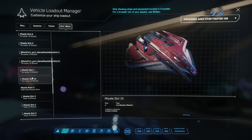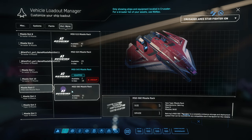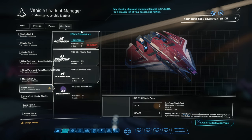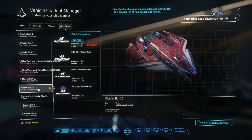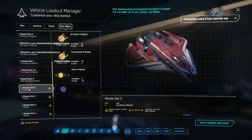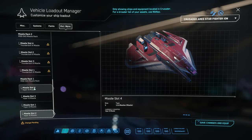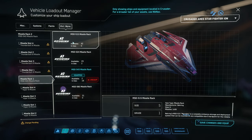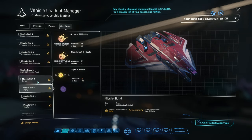So solution one is a very simple and fast solution, if you are able to change those missile racks. For example, for this 543, I can change them to one torpedo — 515. Once you click on that, you can see you have different missiles that you can change. So if you still want to use Size 3 missiles, you simply change them back to 543. That's it. Now you have all those empty missile slots and you can change to different types. Solution number one: if you have different missile racks you can switch to, change to a different rack and then change back — now you can change to different missiles.